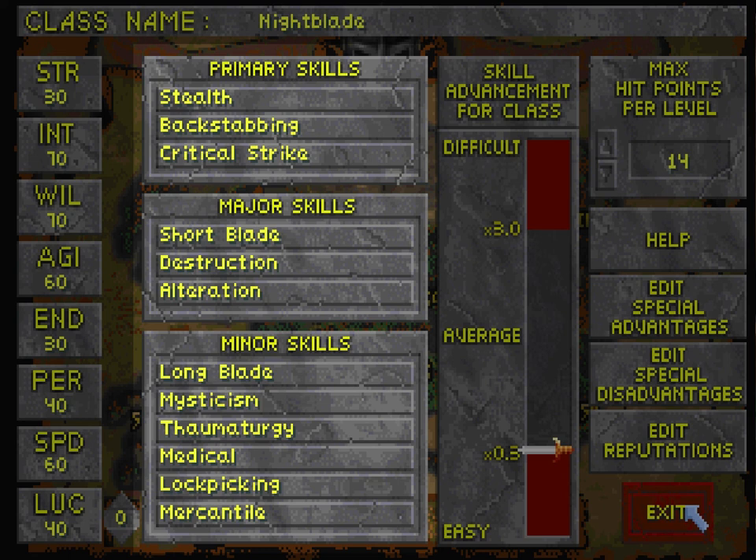And I very much could have picked illusion. But the thing is, the illusion skill in this game only encompasses like two or three spells, and they're all just similar versions of one another — it's just chameleon, camouflage, shadow form, and invisibility, and they're basically all the same thing. The best one is invisibility, and it's pretty easy to cast. So I'm going to be using it a lot anyway, but I don't feel like I need illusion as a class skill to use it effectively.